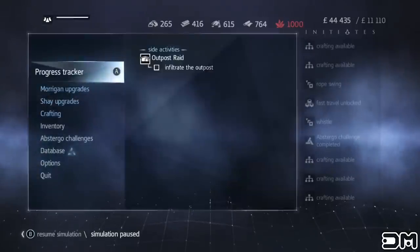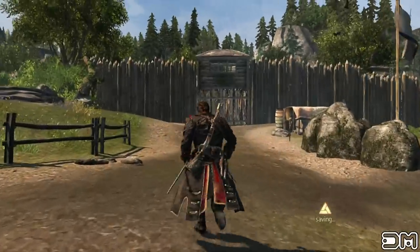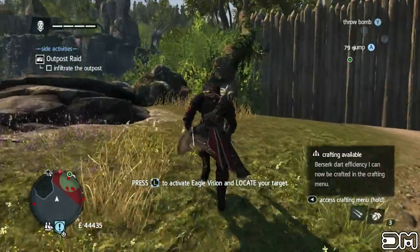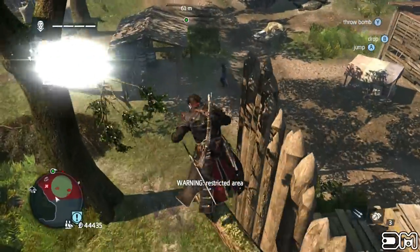As you can see, the inventory is still there. Now just keep repeating this process until you're full. And don't forget to upgrade your cargo storage so you can store more resources. I'm at 1,000 right now, but you can get up to 2,000.